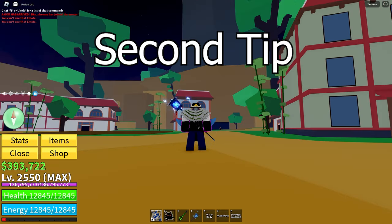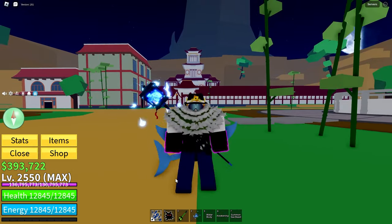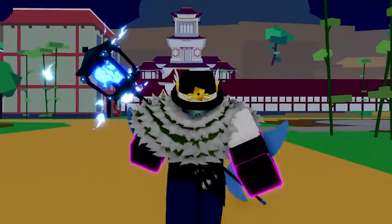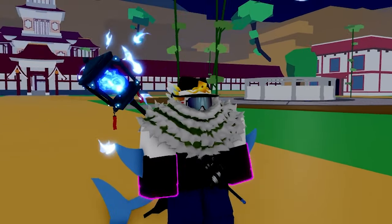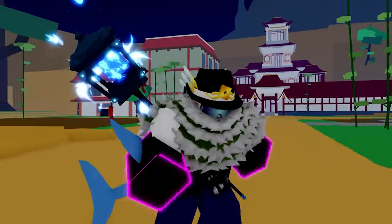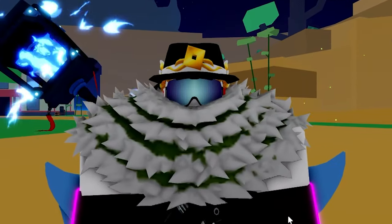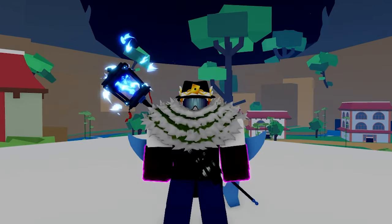The second tip on the list is to practice. As you may have heard, practice makes perfect. One of the only ways you can get better is through actual trial and error. Try out different loadouts, focus on your movement, try to get better at aiming and timing, and make sure you know when you are in over your head and run when you're getting teamed on. Basically, just practice.